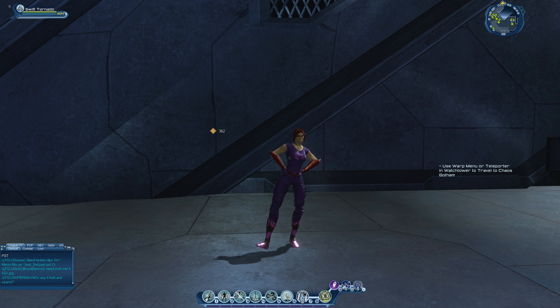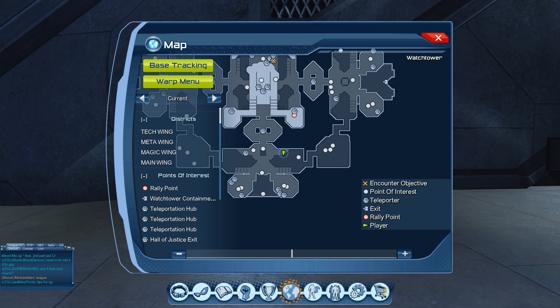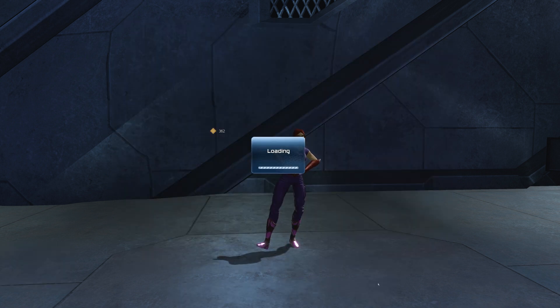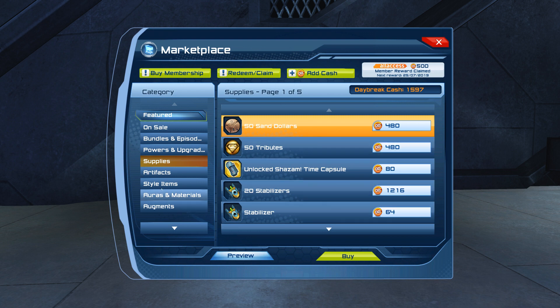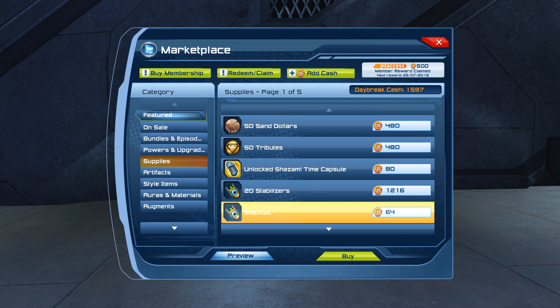You can also get stabilizers from the marketplace. Just press M and click on the trolley icon to open the marketplace. From there, go to the supply area and click on stabilizers to buy them directly.